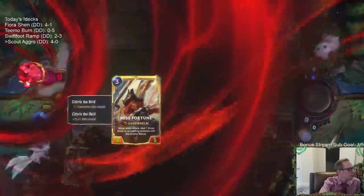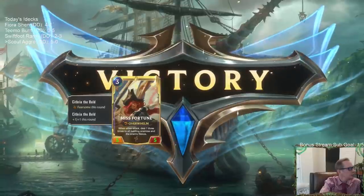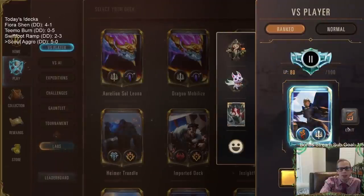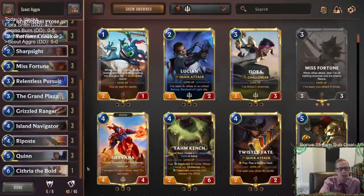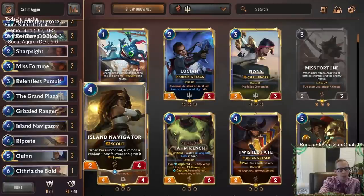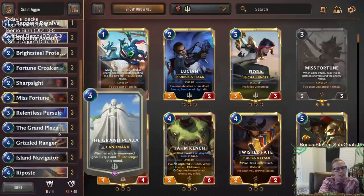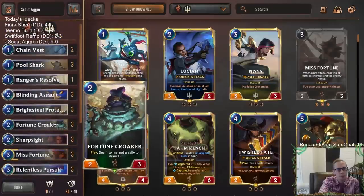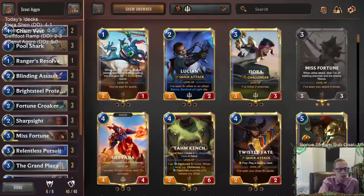They didn't block — that'll be five and oh! One is not zero — went down to one. Lucian could have blocked the two-two, but he couldn't block because my things had Fearsome, so the two-two couldn't block. Lucian could have, but they didn't want their Lucian to die. Scouts is awesome, and Fjorshan's awesome. The Fortune Croaker and Pool Shark inclusions were pretty good, but honestly it's because we drew Grand Plaza and Misfortune reliably.